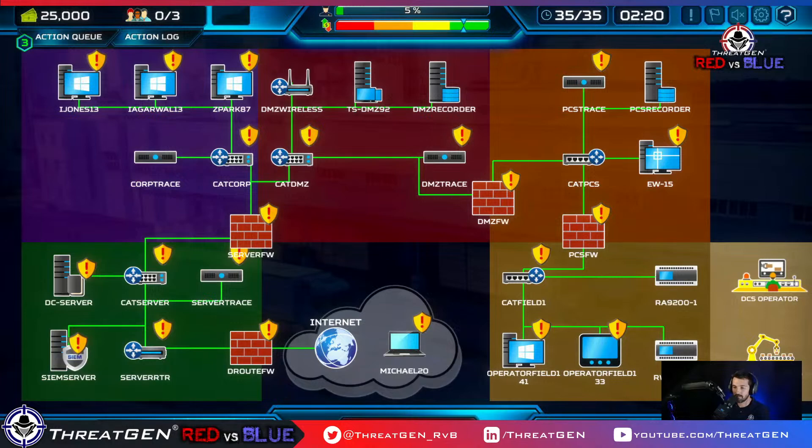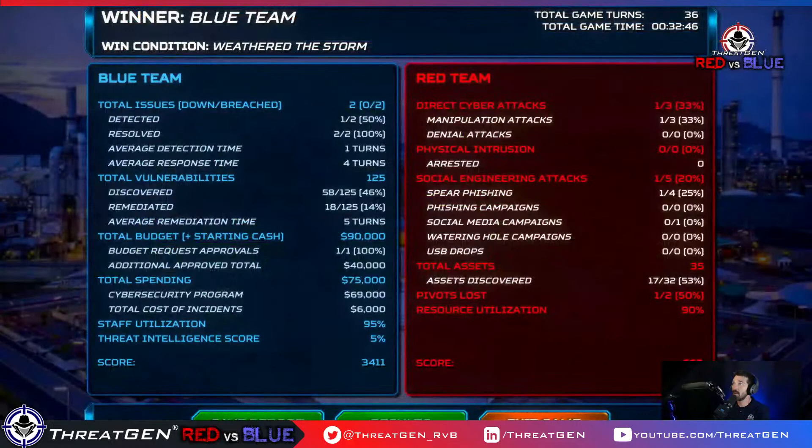We won! Let's look at how we did as a blue team: total issues — two breaches, no downtime. We detected half of them and resolved all of them. We discovered about half of our vulnerabilities and remediated about 14 — that's actually pretty average for the industry. We got some budget, our board and CFO understood the value we were providing, and we utilized staff at 95%.